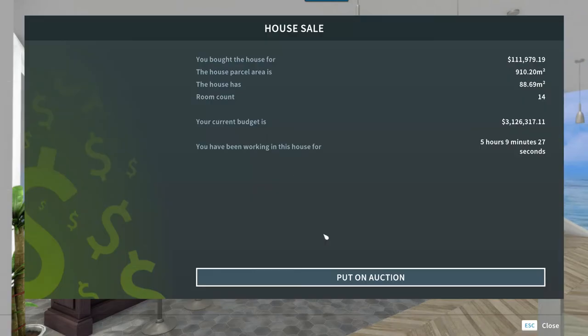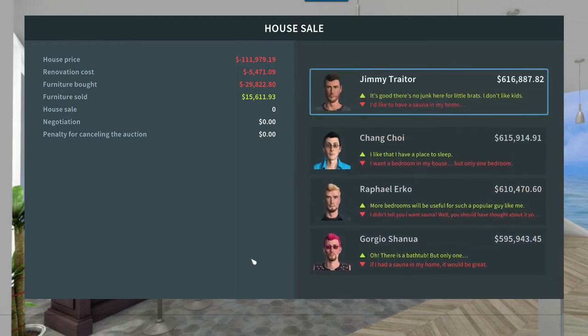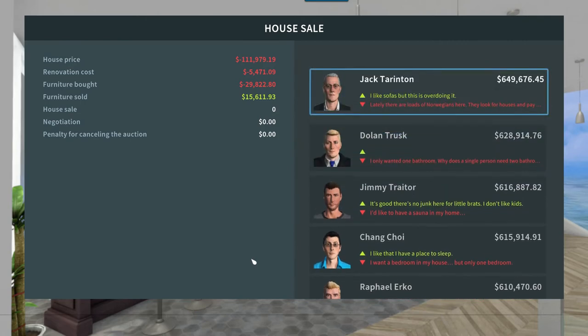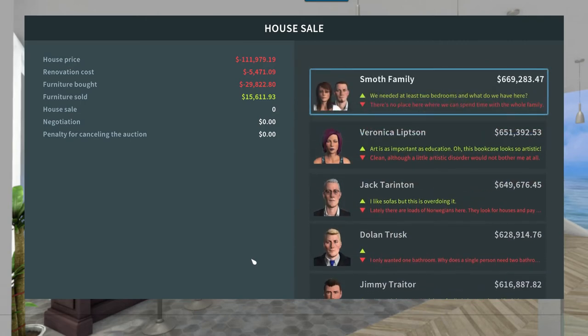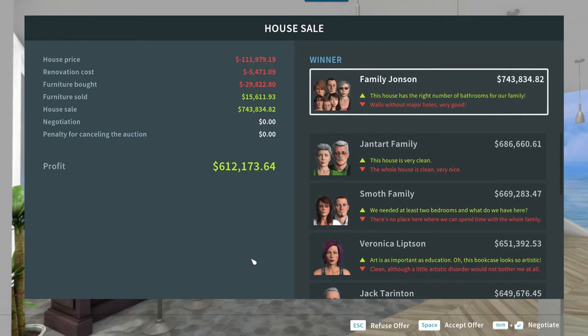There is no garden, so we just go straight to auction. We paid about $112,000 for it. Renovation costs about $5,500. Spent about $30,000 on furniture. Sold about $15,600 in furniture. And — wow — Family Johnson is offering $743,834! Oh my God, this is the most I have ever made on a house. A profit of $612,000! That is so, so good. I'm going to go ahead and accept that offer because that's just a darn good offer.